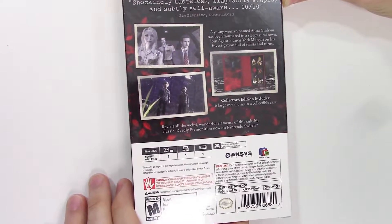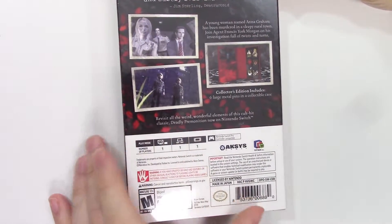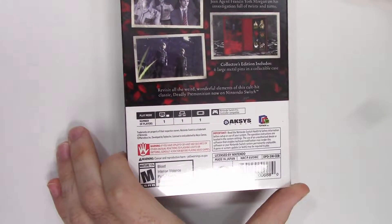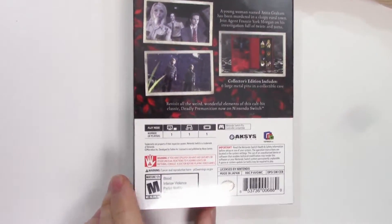The collector's edition includes six large metal pins in a collection case, a collectible case, and down here it says: revisit all the weird, wonderful elements of this cult hit classic, Deadly Premonition, now on Nintendo Switch. Here are the three shots of gameplay.